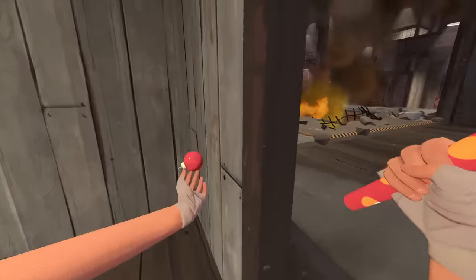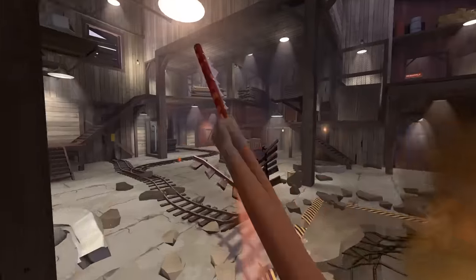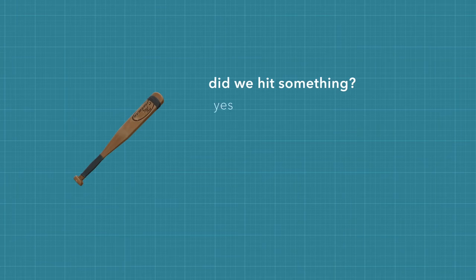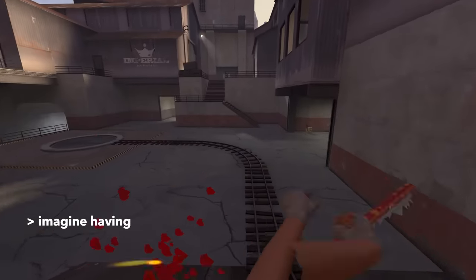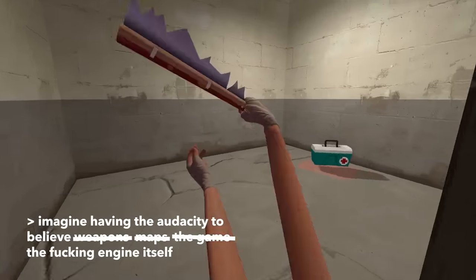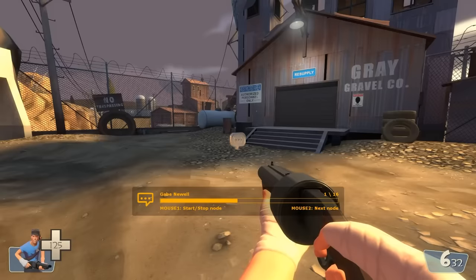For the next logical question — why doesn't this happen to the sandman as well, which works in the same way as the wrap assassin? The difference is that, almost exactly like how rockets double-check what they touch, the sandman checks to see if the thing it hit is a valid target before doing anything. For whatever reason, the wrap assassin doesn't perform that double check. And that concludes the story of one of the billion Source Engine spaghetti monsters — you have no visibility into why that's happening. It's just sort of magically running.